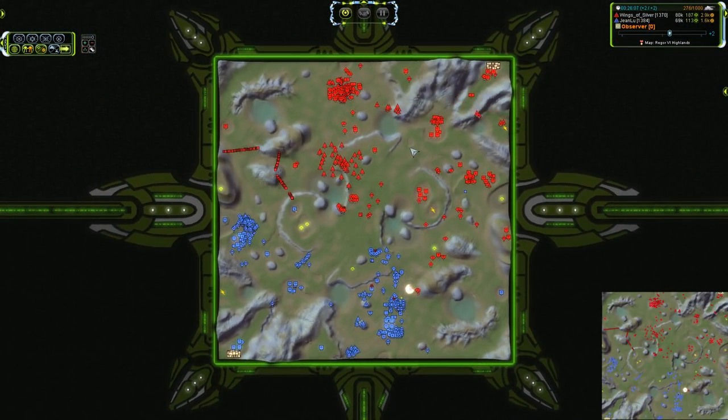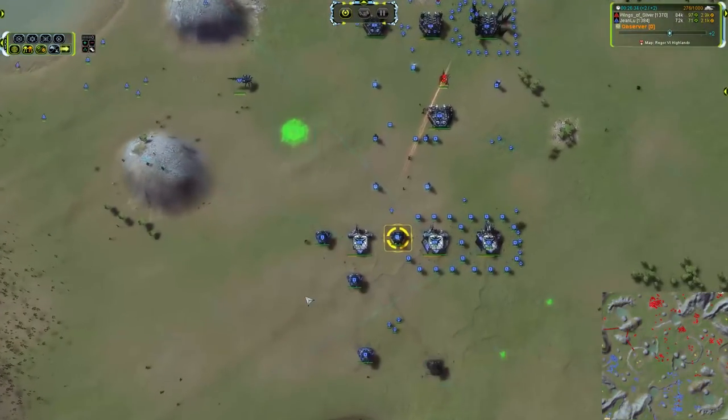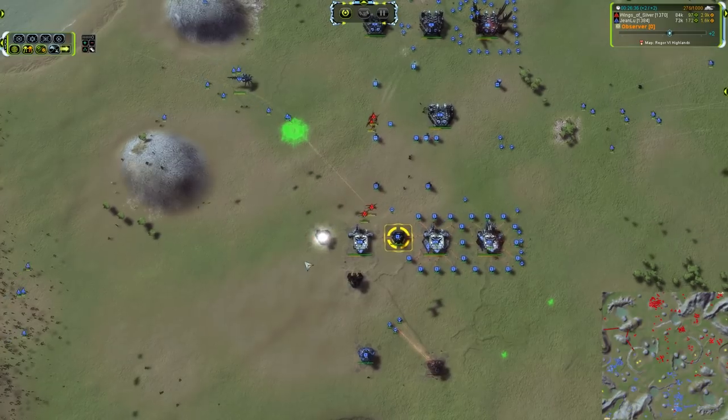It intrigues me how this game has separate explosion types for every one of the factions. Each ACU has a different explosion. My favorite is the Seraphim — it's a five-pointed star, which is pretty freaking awesome looking. There goes Corsairs for the dreaded power snipe.